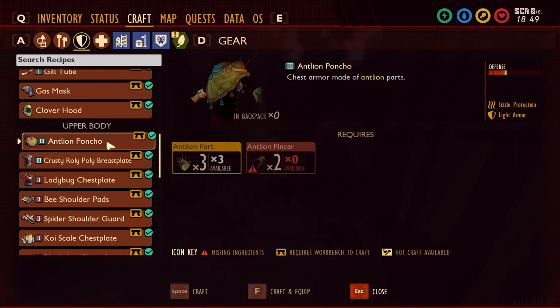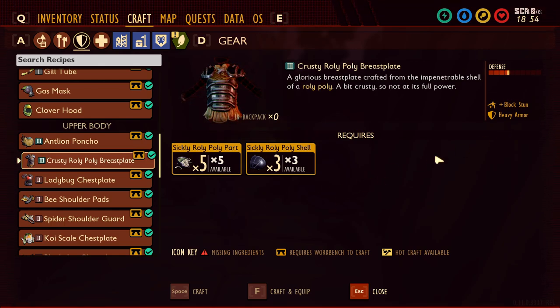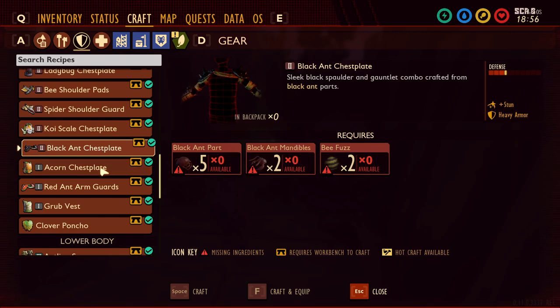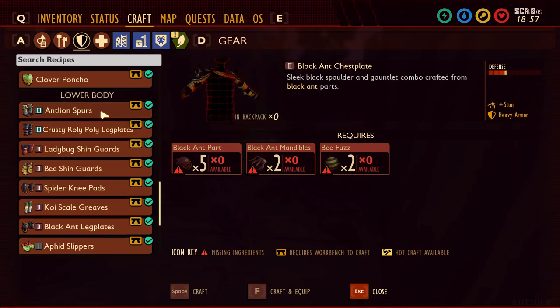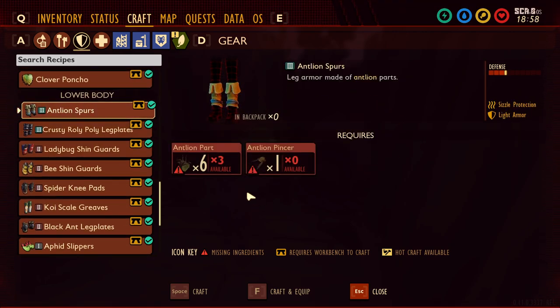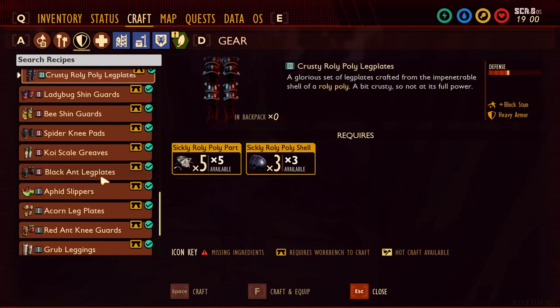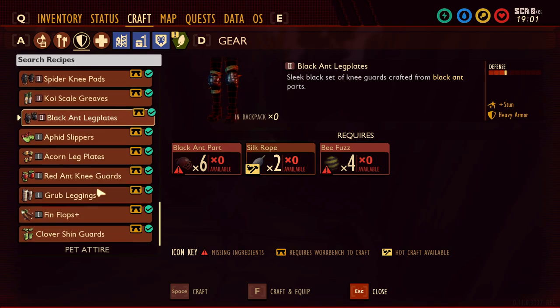Looking at the other armor pieces: we have the antlion poncho for body protection, the crusty roly-poly breastplate for body protection, and the black ant chestplate for body protection. Scrolling down, we have the antlion spurs for the feet, the crusty roly-poly leg plates for the feet, and the black ant leg plates for the feet. Those are all the armors that were added to the game.